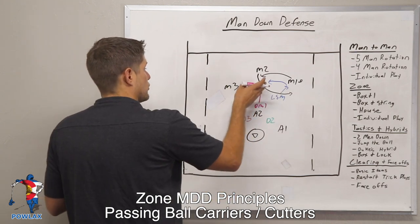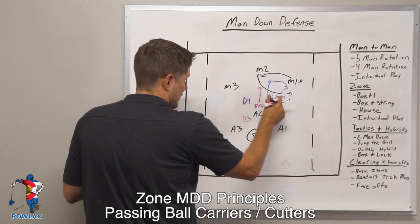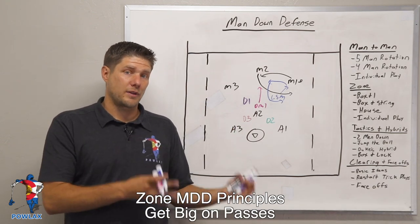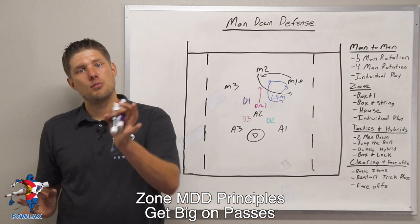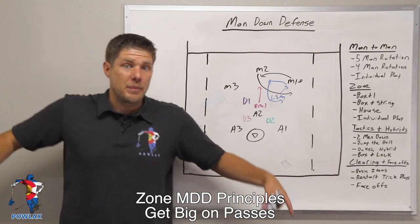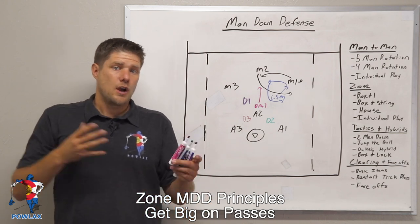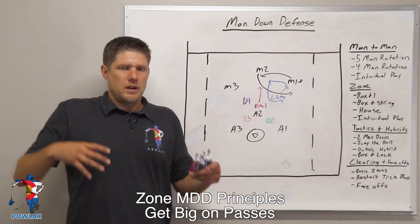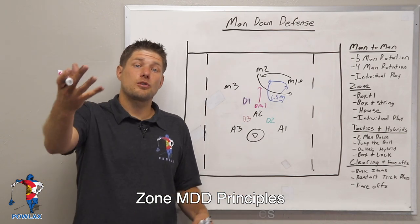Any time we are passing off one player to another, we are risking that exchange. As one player falls off and another moves out to play that player, we want to make sure those players do two separate things. First, the players have to get big — they want to be big in their zone so they deter the offensive player from moving through the gaps between both zones. If a player is just mediocrely standing there kind of sideways, the offensive player is not really going to be intimidated to come through that zone. By getting big, we should deter the offensive player.